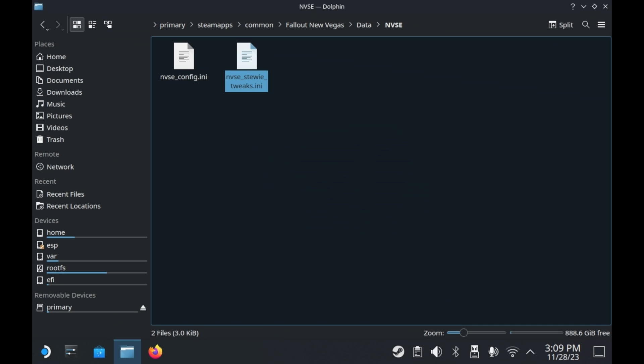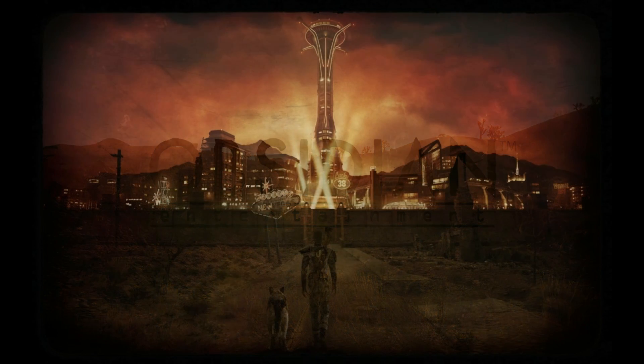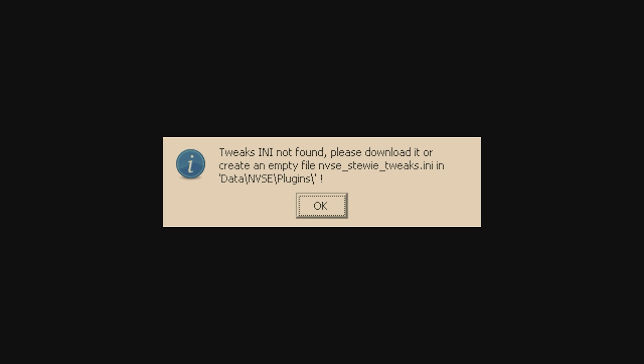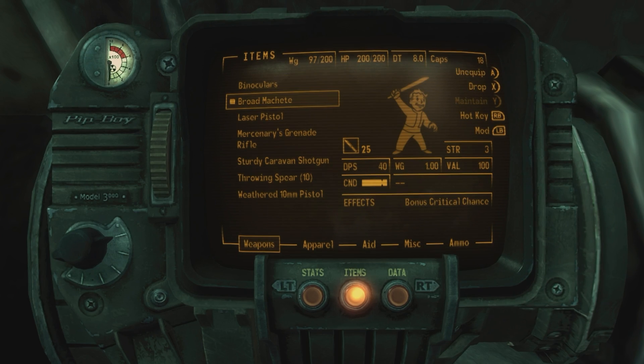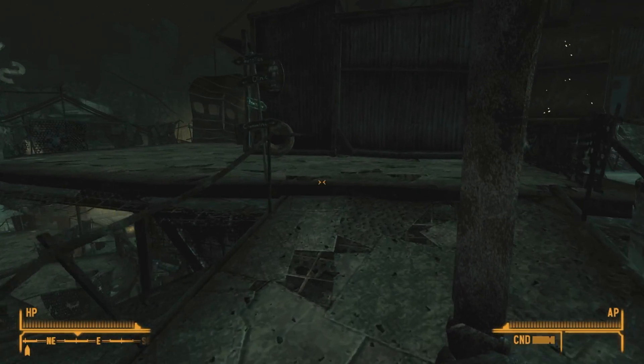Fallout New Vegas should just work now. Launching the game through Game Mode does in fact launch Mod Organizer 2 in Game Mode, so you can enable and disable mods at your leisure. And there we go — Fallout New Vegas in the flesh, once again on Steam Deck. In fact, this is running on my Steam Deck OLED. If you're wondering why the colors look a little weird, I think my capture card is failing, so I may need to get a new one.